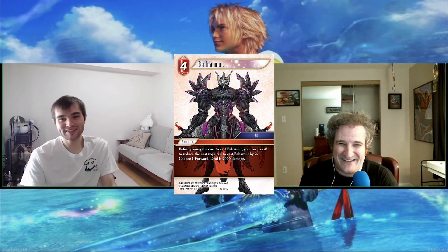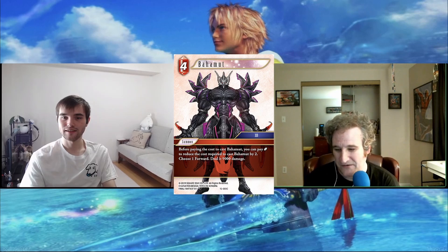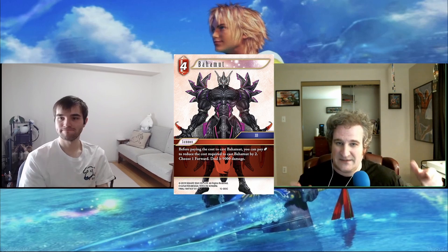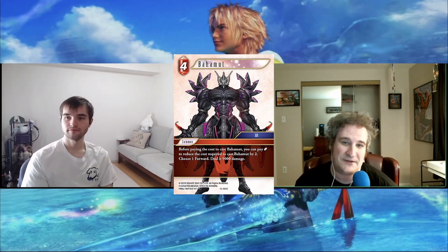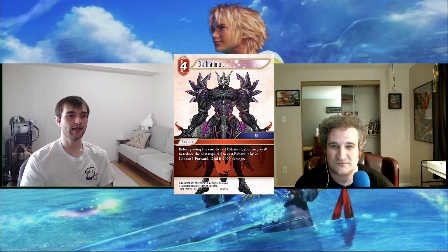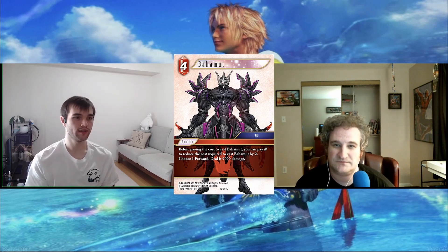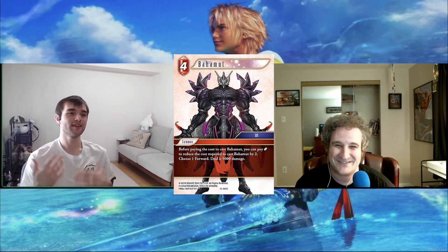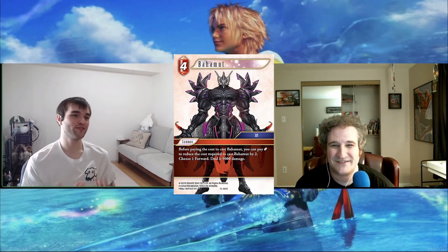Next we have Bahamut from FF13 — we technically had him in Opus 1 since Fang was riding him on the legend version. This is another new line of summons where every element has one that reduces its cost by two if you pay a crystal. Fire's version just straight-up nukes something for 9k. Fire has always had the same removal slot and none of the options have been truly great.